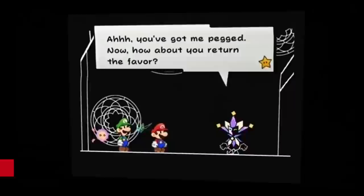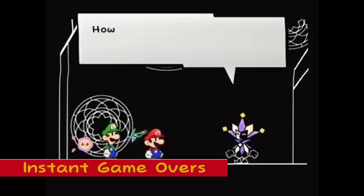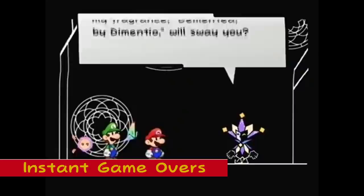Instant Game Overs: In Super Paper Mario, there are occasions where choosing the wrong choice will result in an instant game over. Near the end of the game, Dimentio will ask you to join his side to take down Count Bleck — if you say yes four times, he will enslave the characters and you will get a game over. There is also one near the beginning: Merlon tells you to take the pure heart and save all worlds from destruction, and if you say no three times, you will also get a game over.